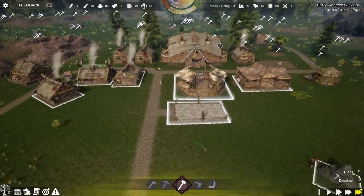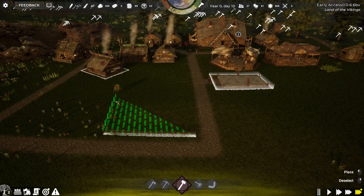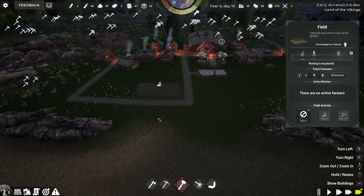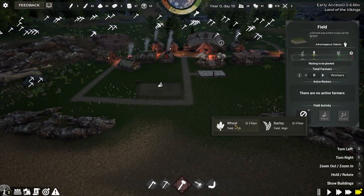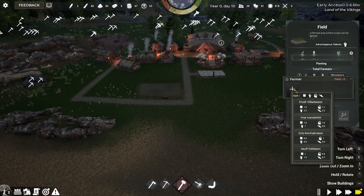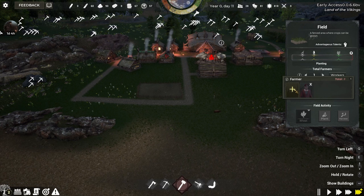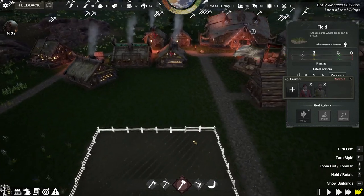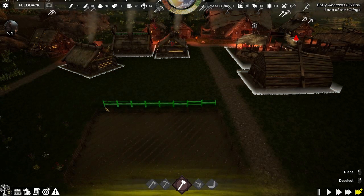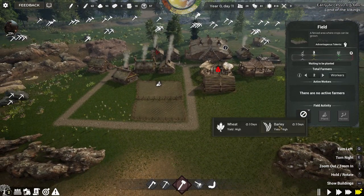We can now build fields. You choose how big you want it — drag the fence out, pull it back down by the road, and close it off. Then select the field and choose what to plant. I'm going to do two fields: one wheat and one barley, then plant them. Fields have no workers by default — the advantageous talent for farmers is Power, so I'll add Frody and one more since we have two fields. I'll pick barley for the second field and plant it too.